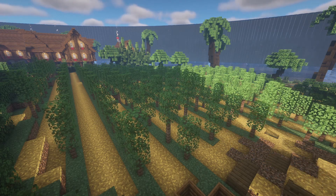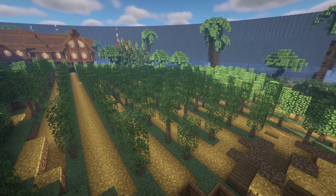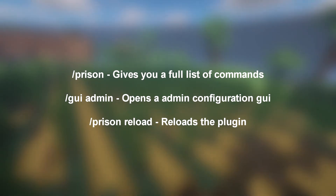Some of the Prison Free core functions are its auto-sell, auto-block, auto-pickup, and auto-smelt features, which really do make it the must-have plugin for any prison server. Its main commands to get you started are now being shown on screen.